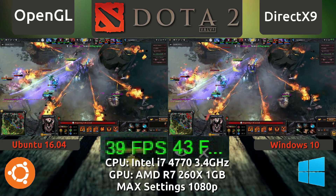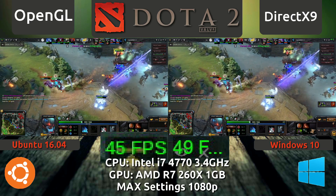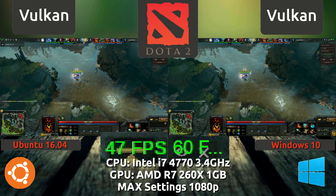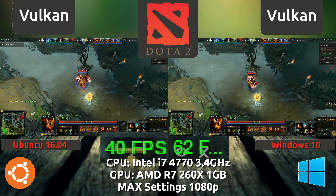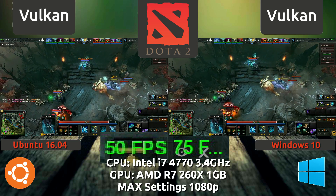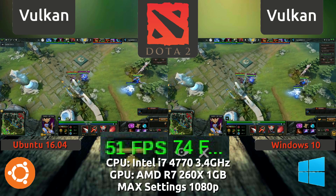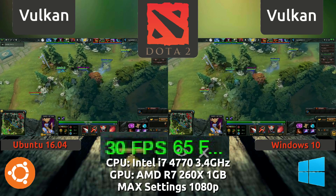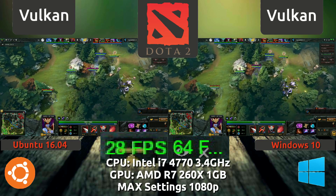MESA does a good job of trying to keep up here, a lot better than it did in the past, but it's still not a frame-for-frame performance level yet — it's getting close but it's still not good enough. Now we go to what people really want to see here, and that's the Vulkan side of things, and unfortunately the only way to get Vulkan working on the Linux side right now is using the AMD GPU Pro drivers which is 16.40 right now. On the left side here on Ubuntu we do see that it performs less than admirable compared to the Windows Vulkan driver, and in fact both of these sides are performing less than what we were seeing in the default scenario which was OpenGL and DirectX 9.